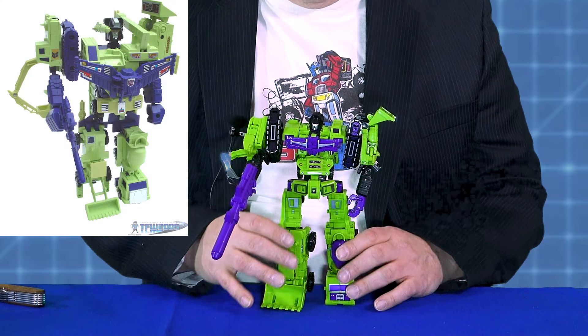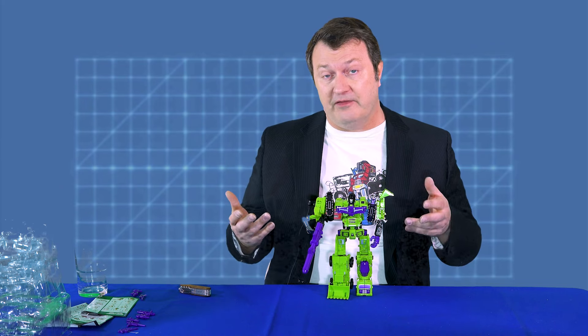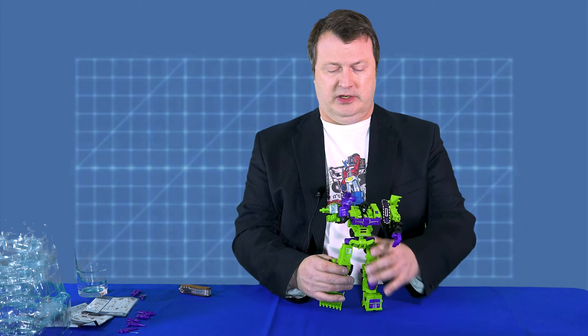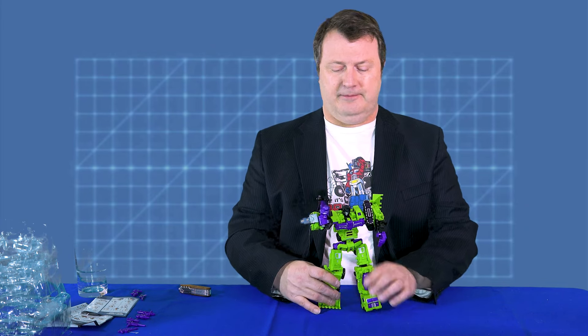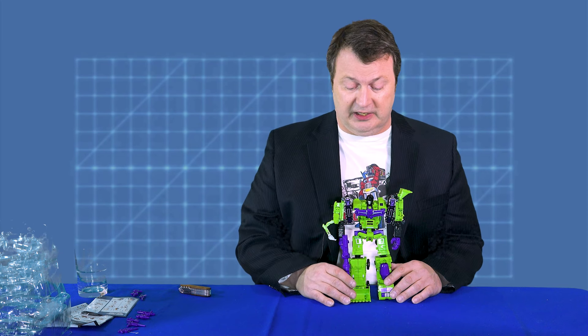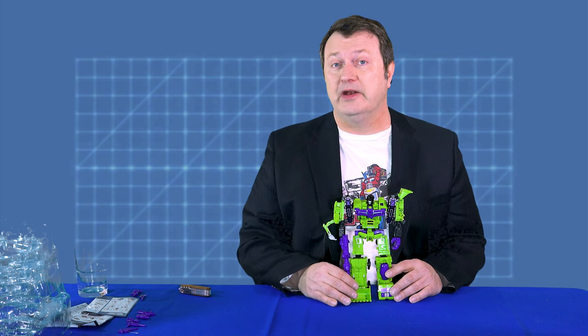Devastator. Overall, a pretty solid piece. Stays together better than the original — Bonecrusher, despite being my favorite, always had a tendency to fall off. It's got poseability; it even has some give in the knees so you can pose him walking. He could sidekick good old Grimlock right out of the air. So overall, for the money — $40 — and since I didn't end up getting the Hasbro version when it came out and finding it at a reasonable price has been difficult, I definitely recommend it. Because nothing can stop Devastator.